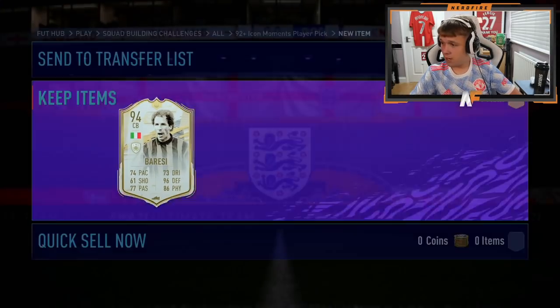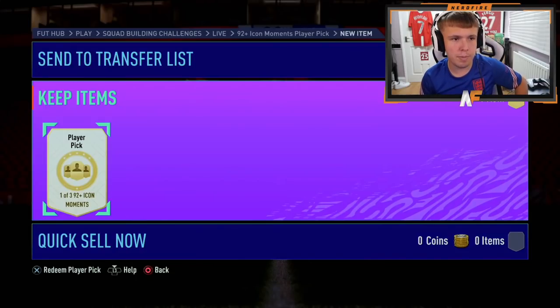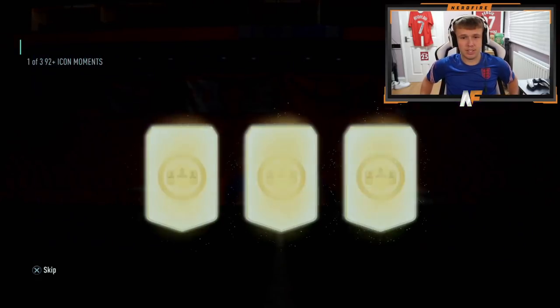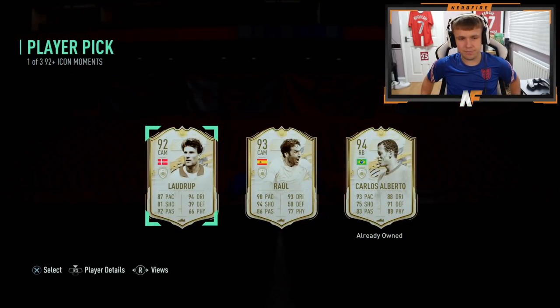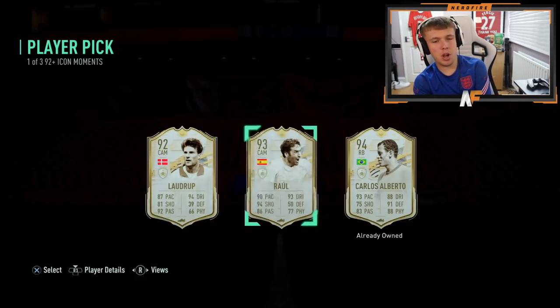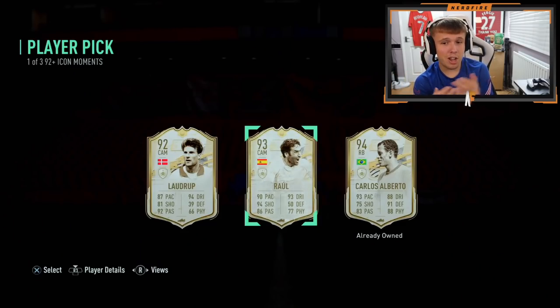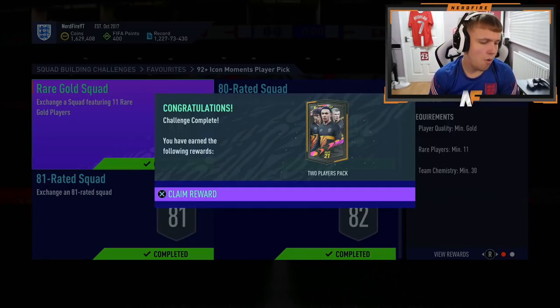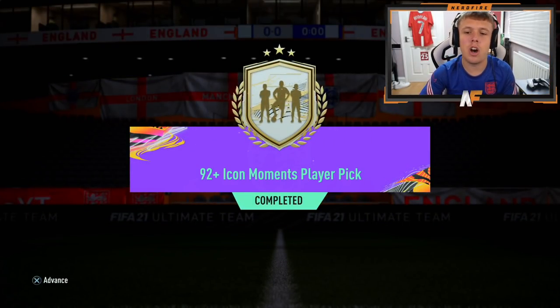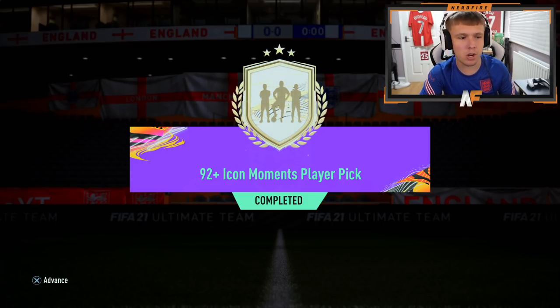I'm just going to take Baresi for the fodder. Mr. Matthews here has a 92 plus icon moments pick as well — let's just let him open it normally. I can't even think about my icon pick. He got Carlos Alberto, but we already have him and he's definitely untradeable. Eight squads later we've completed the 92 plus icon moments player pick — oh my god, that took some time.